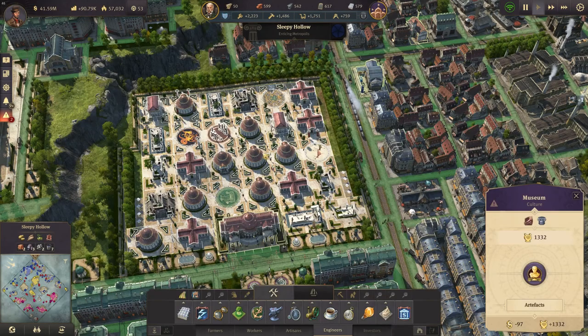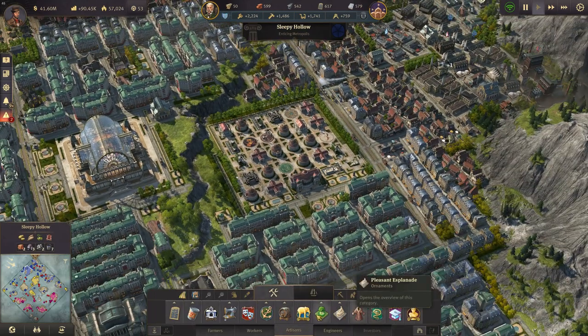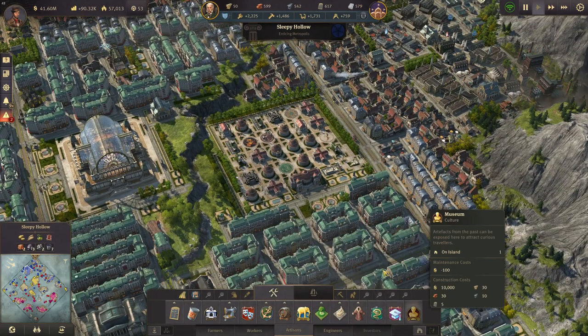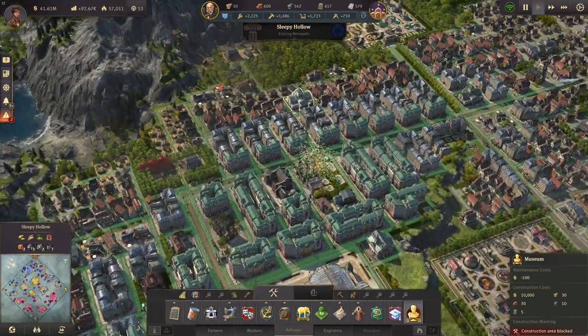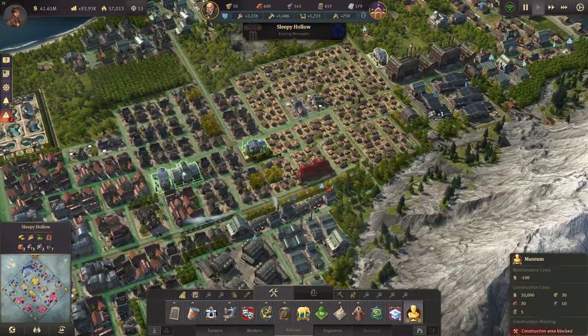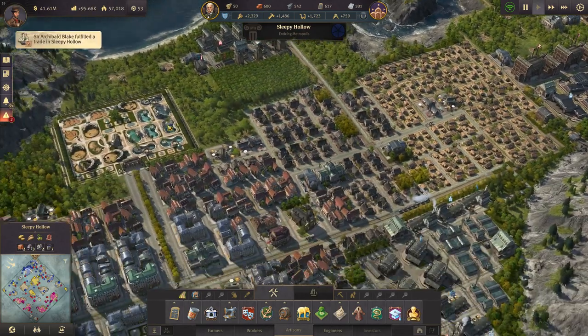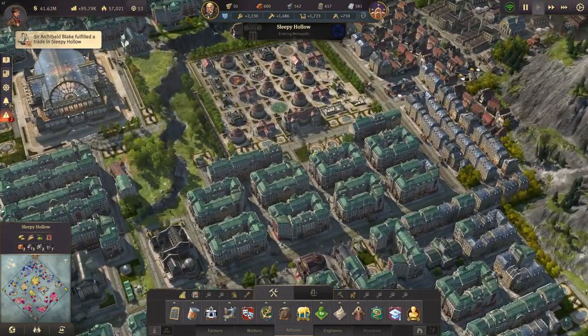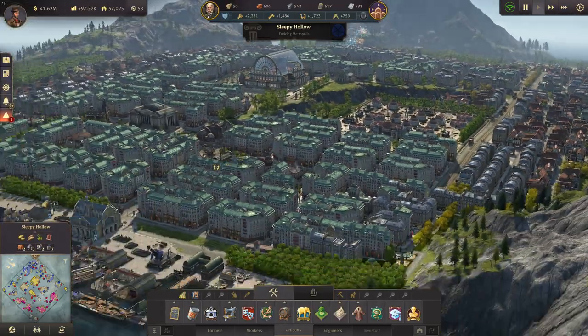I haven't even finished a single set and I think I will need a second museum. Can you build a second one? I think you can - yeah, we can build. Let's see if I can build this one. Yeah, okay, I can build a second museum here if I want to, and a big city should have two museums, not only one.